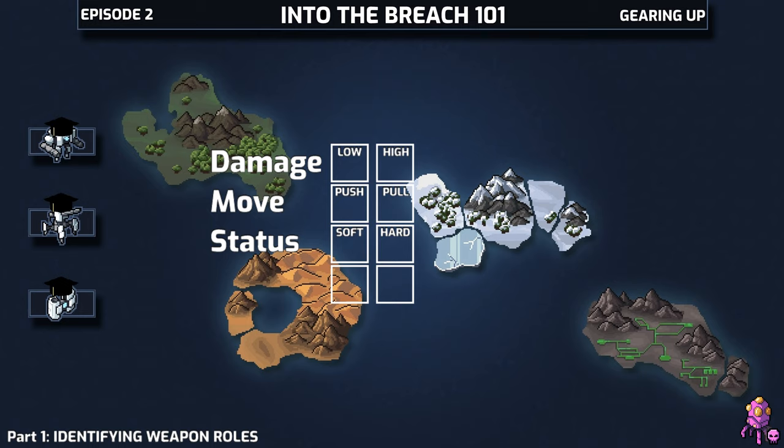Now that we've got our grid, let's add another row to the bottom to track two other important properties: range and area of effect. Range is both a property of the mech and the weapon, but it's an important consideration. Area of effect is just that — whether the weapon impacts multiple tiles or just one.